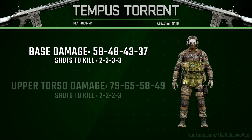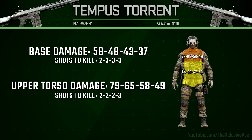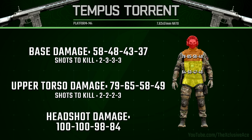Starting it off as always, let's have a look at our damage profile. It turns out this gun deals quite a bit of damage per shot — it's going to be a two to three shot kill depending on the range as well as which part of the body you're shooting. We also have a one shot kill potential to the head in the first and second damage ranges.